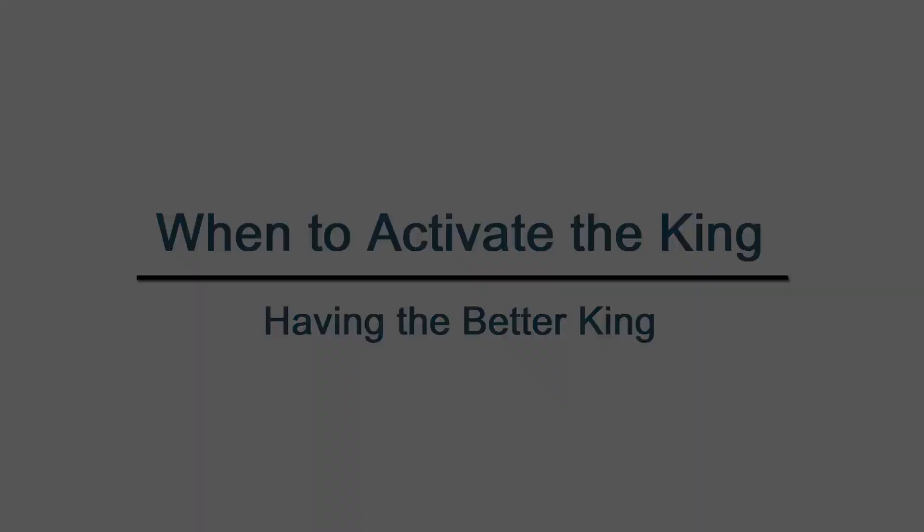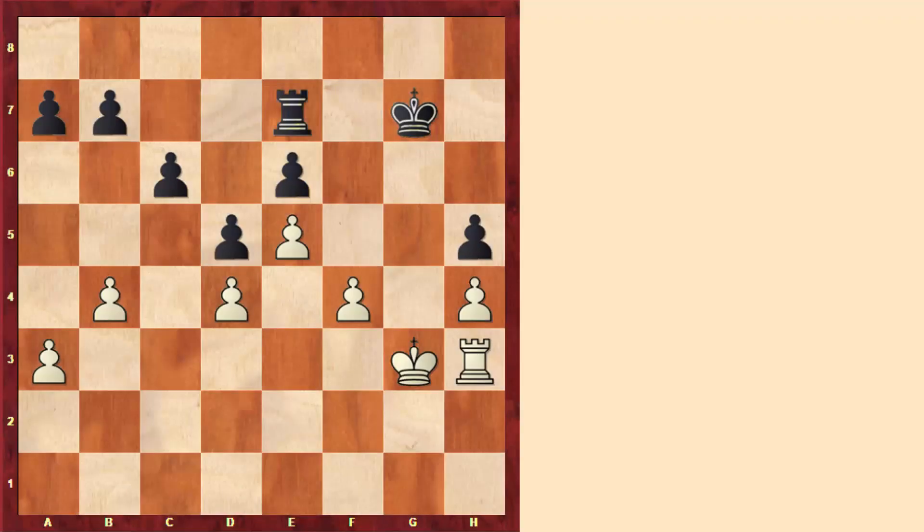Hi there! The king, as we know, is the most important piece. That's why it is very natural to protect it in order to avoid any attack or checkmate, and for that we avoid exposing the king.